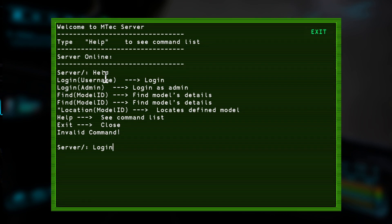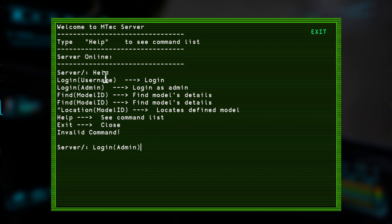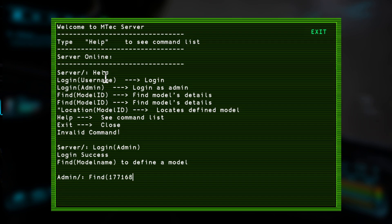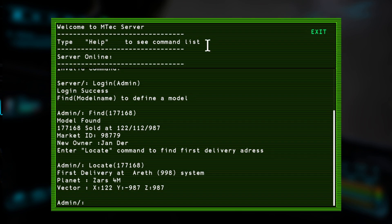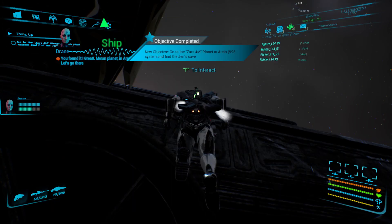We're going to type 'login', then 'admin' — good. The product ID was 177168 — one, seven, seven, one, six, eight. Now we've got to do the same again — 'locate' instead of 'find'. You found it — great, Mirin planet in our system. Let's go there.